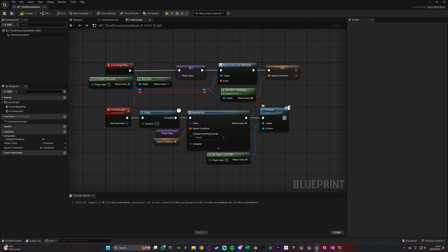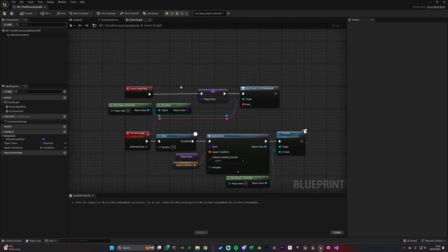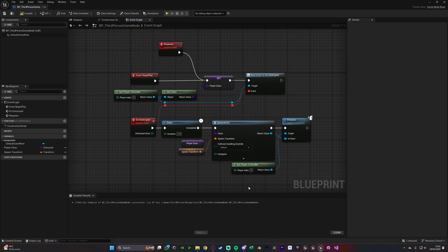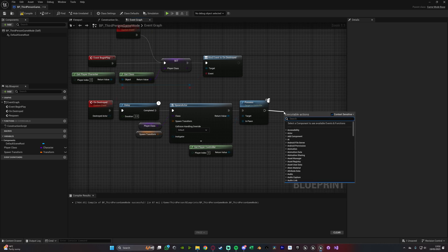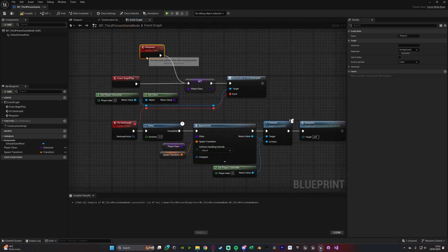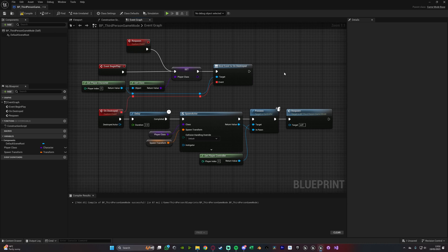Also, this is only going to work once. So once the player respawns, this code is now redundant because it's now bound to a different actor and a different player character. So we just need to run this code again. What we're going to do is right click and add a custom event, naming this one respawn. This is going to connect into the set player class we have here, so it's going to run all of this code again — setting the player class and the bind event — which means when our new player dies, it's going to fire off this event to respawn again. So after possess, all we need to do is call the custom event we just created called respawn. And this is the code done for being able to respawn the player once they have died.